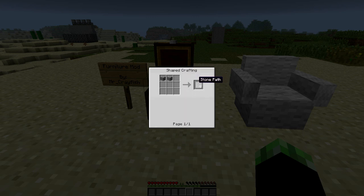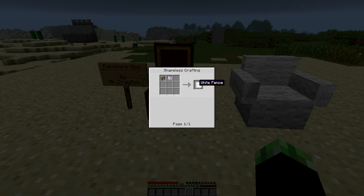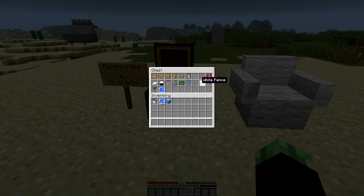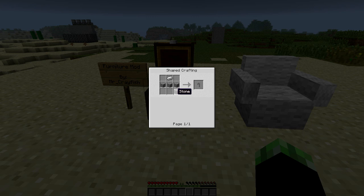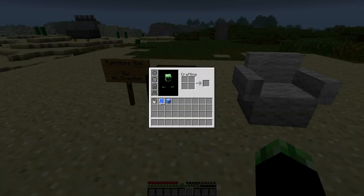The stone path just requires cobblestone next to another piece of cobblestone, which I think is really cool and easier than having to get stone. The white fence is simply a normal fence dyed with bone meal — and I like how the shape is a bit different, it's not just a colored fence. The tap is a piece of iron with some stone. The mailbox is a book surrounded by wood. Finally, the cooling pack is a bucket of water surrounded by glass. So those are all the crafting recipes.